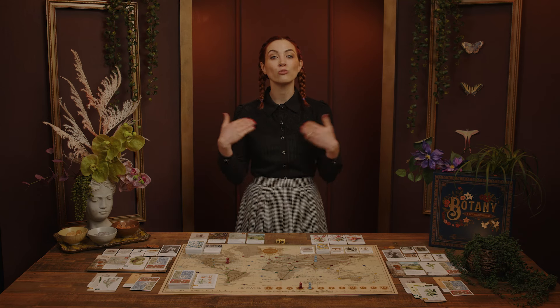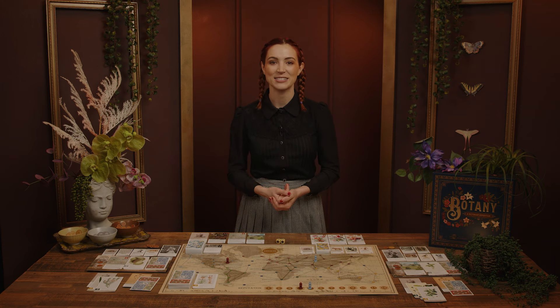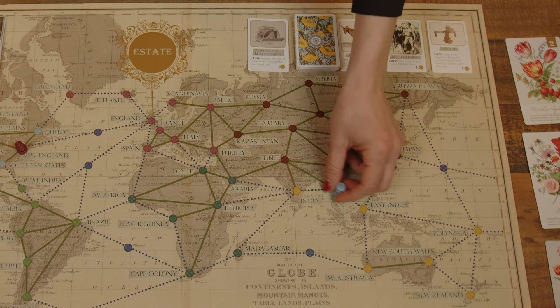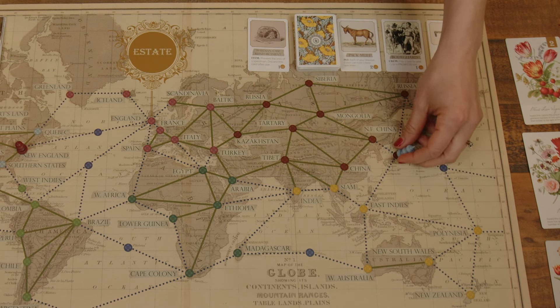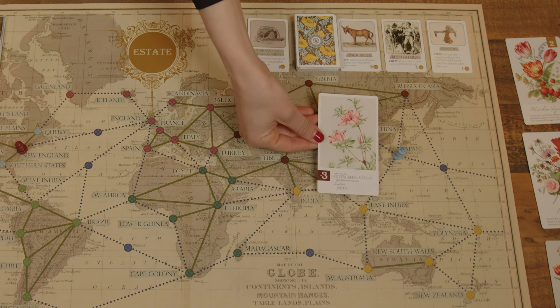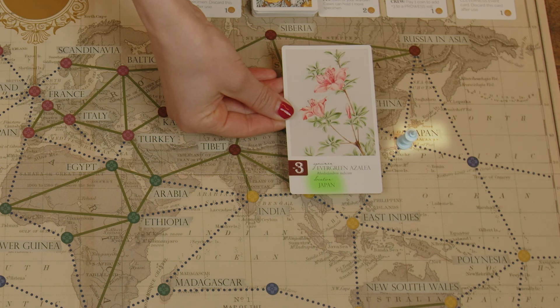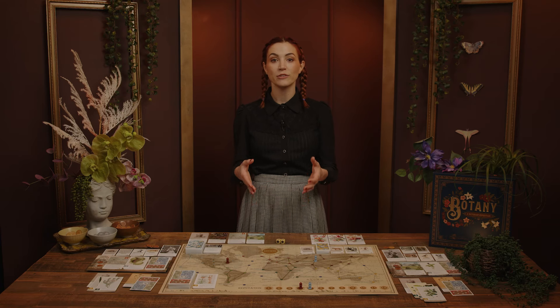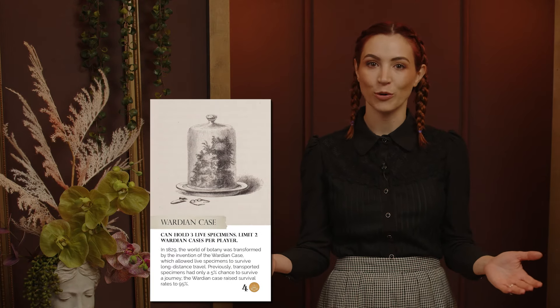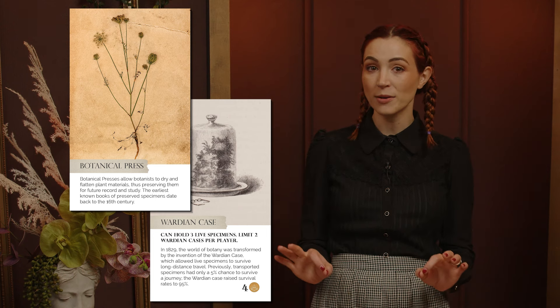Some event cards are world event cards and affect all players, starting with the active player and proceeding clockwise. The active player then moves their location pawn up to three spaces on the board. On each space they move through or land on, they may play any number of specimens from their hand matching those locations. This is known as acquiring a specimen, and the player can play a specimen to one of two locations: either to their Wardian Case, where it will be preserved for its full point value, or the Botanical Press, where it's converted into one point for the endgame.